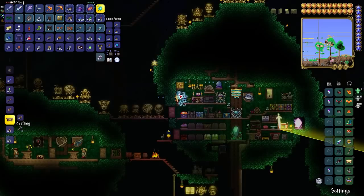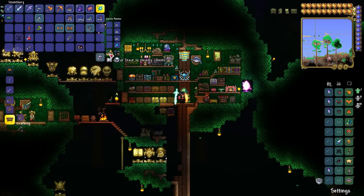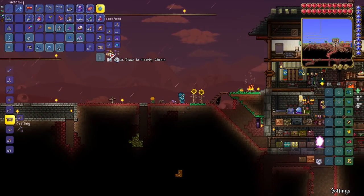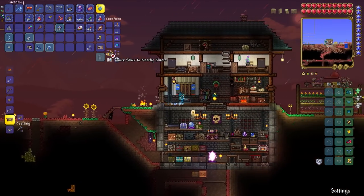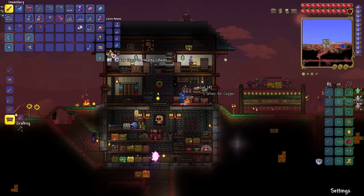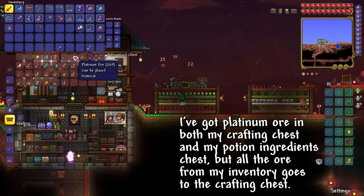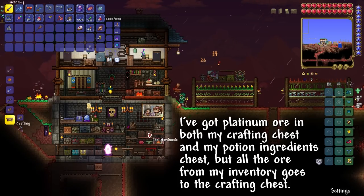Speaking of storage chests, the quick stack to nearby chests function now visually shows the items flying to their respective chests, while the chests now open up to gobble up the items, and the range has been greatly increased. You used to have to stand pretty close for the sorting to work, but now it goes up to a distance of about 36 tiles in all directions, so a pretty big area around your character. I've not yet figured out how the game prioritizes where to send things if there are multiple chests in range that already contain a given item, so if you know, please let me know down in the comments.